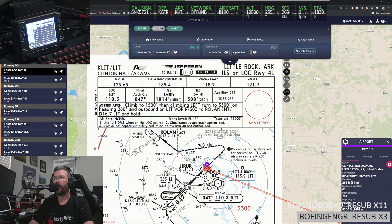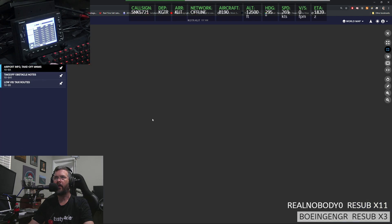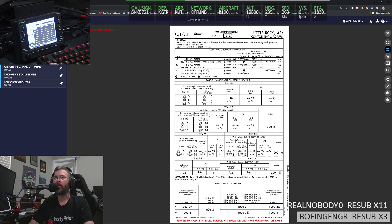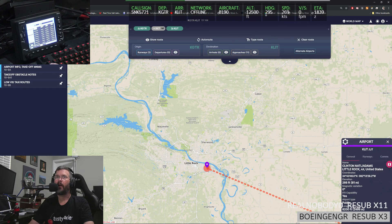Four left. Looking at the taxi diagram — do we want four right? General aviation is over here — four left would be perfect. We'll exit at Papa, go down Delta. That'll work. ILS approach planned.